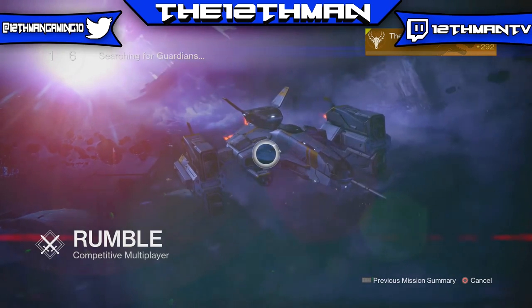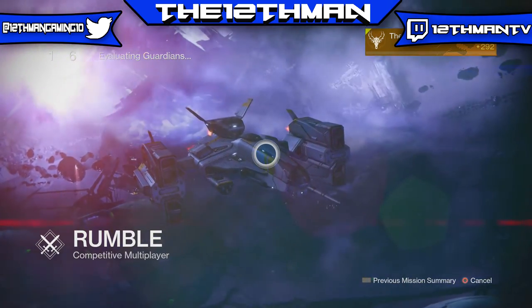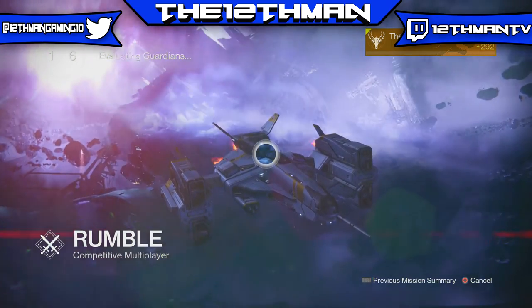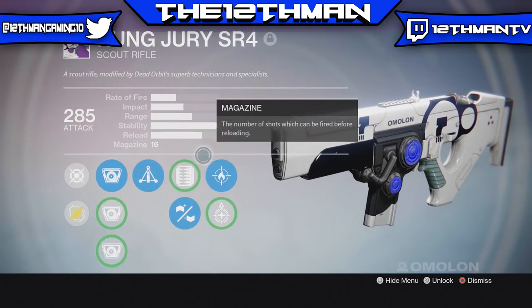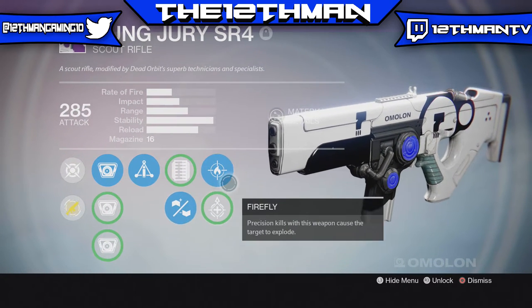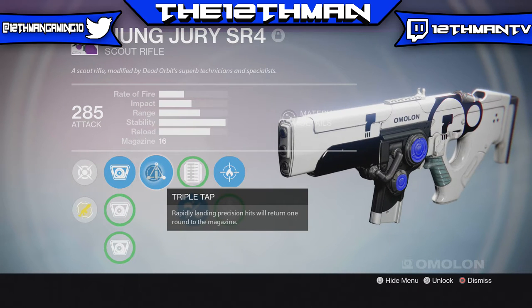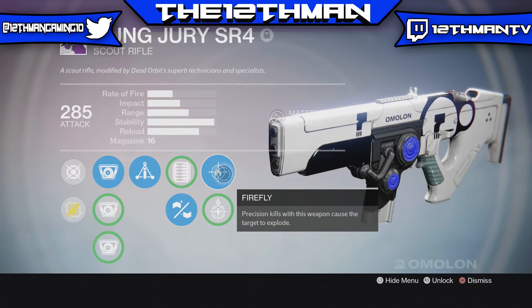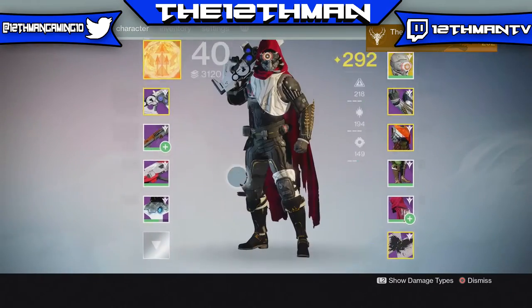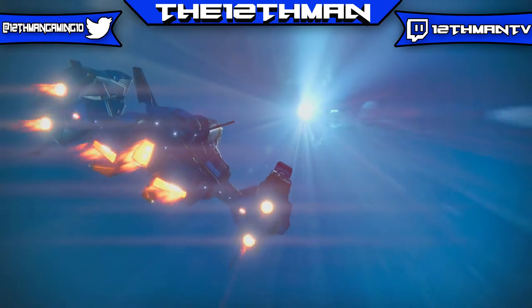Alright guys, this is going to be part two of my first ever Destiny Weapon of Choice video. In this part, I'm going to be doing a live commentary in the Crucible using the Dead Orbit Scout Rifle known as the Hung Jury SR4. Let's go over the perks one more time. I'll be using the Candle Sights with Triple Tap, Hand-Laid Stock, and Firefly. Candle Sights is basically a red dot sight. Triple Tap — if you land precision shots, one round returns to the magazine. Hand-Laid Stock increases stability but reduces range. And Firefly — precision kills cause the target to explode. My secondary is Party Crasher and Suros JLB. So without further ado, let's get into it.